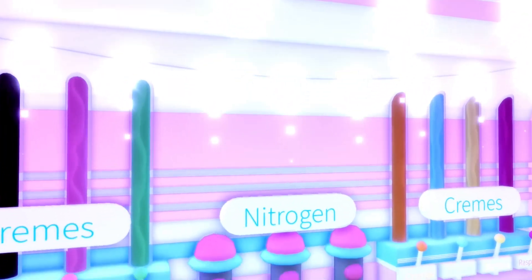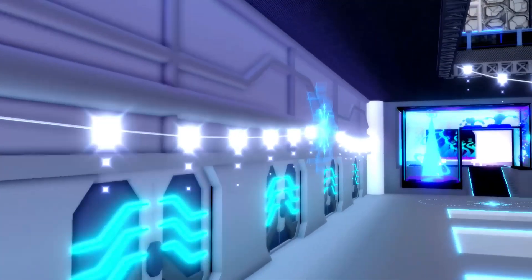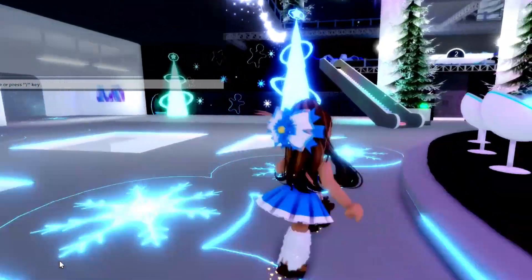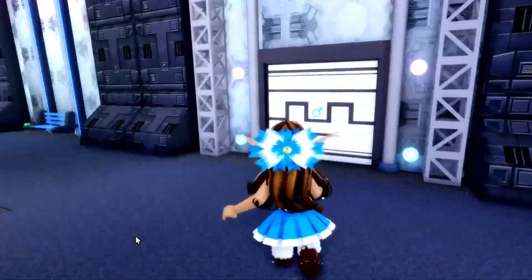As you guys can see, there are snowflakes, a Christmas tree, and they hung lights and stuff around — this is very cute. We're going to walk around and check to see if they also decorated the other floors as well, so we're going to go upstairs and check.